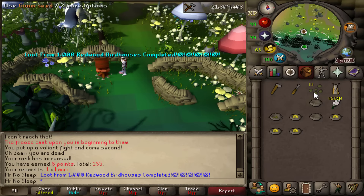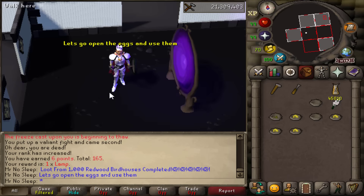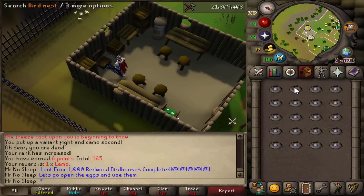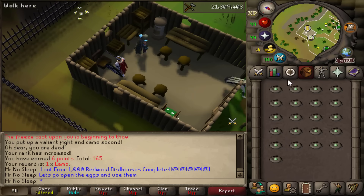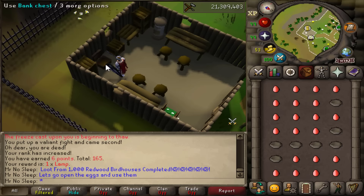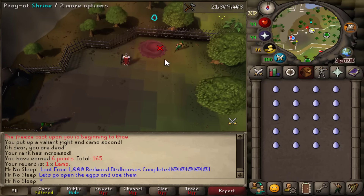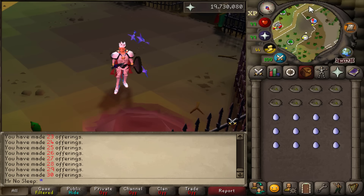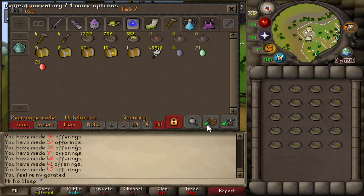Those nine minutes flew by — we have 1,000 redwood birdhouses completed! Let's open the nests containing eggs and use them at the shrine, hopefully obtaining a piece of the evil chicken suit. We're starting with the 20 Saradomin eggs, then we have 21 Guthix eggs and 21 Zamorak eggs — right on par with the expected rate. We'll use them at the shrine inside the Woodcutting Guild right outside where you kill Ents.